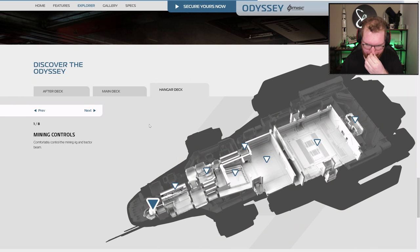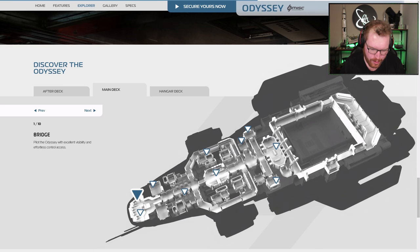Looking at the schematics, starting with the lower deck: at the back we have the main hangar for storing ships, then a bulkhead, then the vehicle hangar. The vehicle cargo ramp is here, and there's a main elevator to take you between decks. Going further forward, the med bay is down here on the lower levels, with a walkway taking you into the mining systems and mining control. All the mining equipment is at the front of the lower deck, as expected.